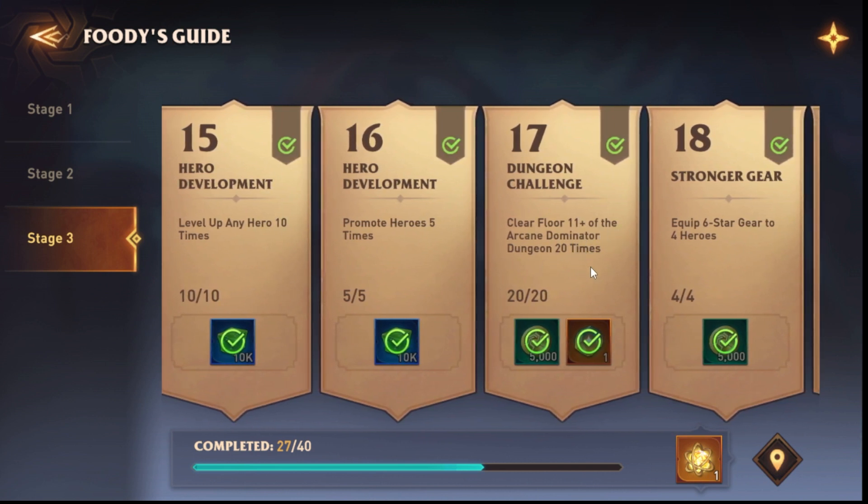Clear floor 11 of the Arc and Dominator dungeon 20 times. Technically you should be able to finish floor 11 after about a week or so depending on what you were focusing. Floor 11 is not that hard — just build Santis, Hakrim, Valuk, and Rodira and you can easily finish it. If you can't, farm floor 10, get some gear, then do 11, farm more gear, then go to 12. This is not hard.